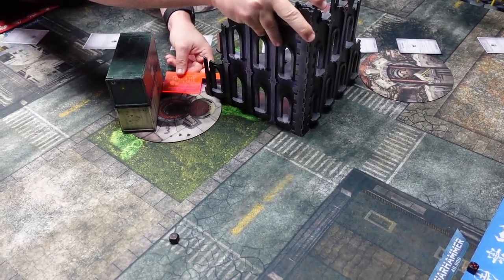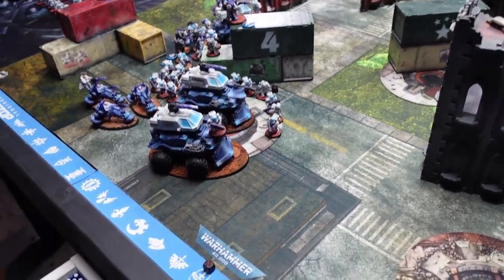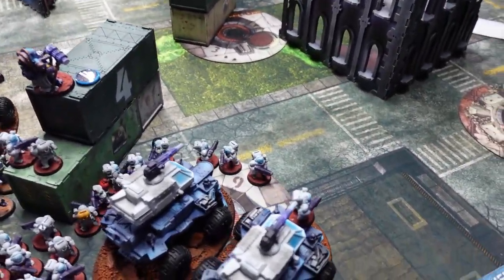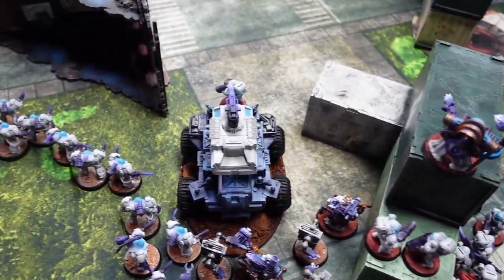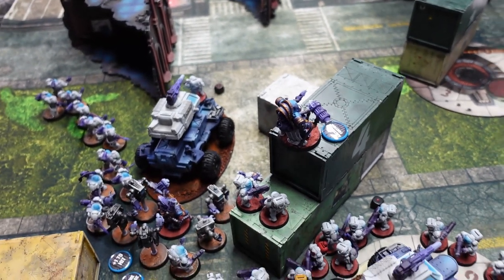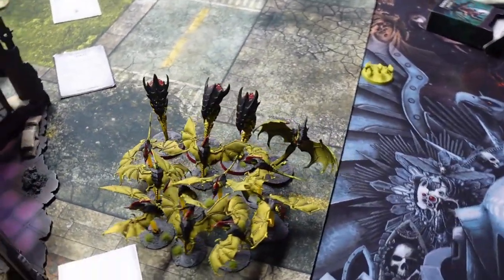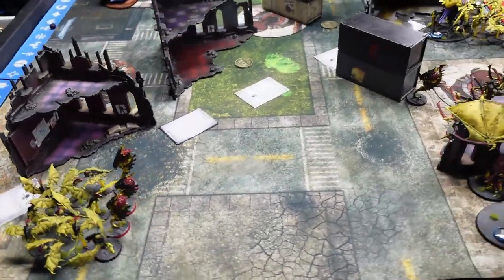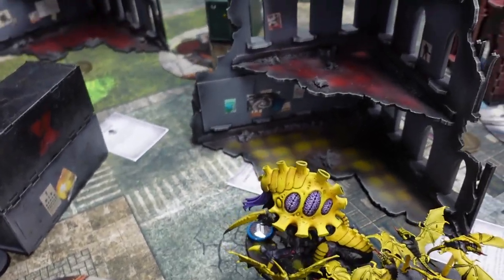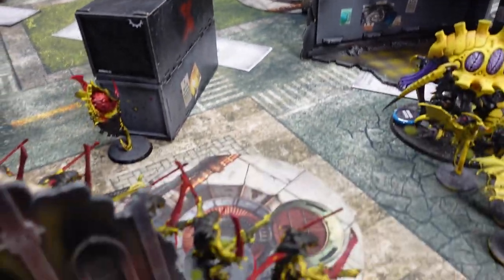We're at the deployment overview. Thomas is on the Votann and Joe is on the Nids. Thomas is up on the line — he doesn't care, he's just going to plant the flag and hang out. Joe has gargoyles and Zoanthropes in one corner, and then Harpies, Zoanthropes, the Neurothrope, the big Warrior blob, the Maleceptor, and more gargoyles on the other side. The Warriors are slightly exposed, which is a little risky.